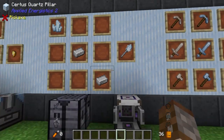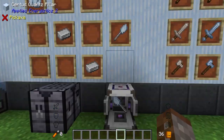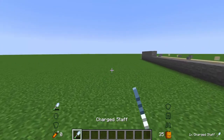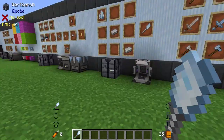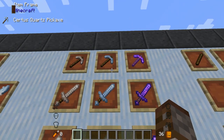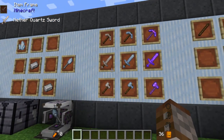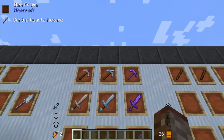Next up we have the Charged Staff, made with two iron ingots and charged certus quartz — essentially a sword. It's a chargeable weapon and every time you hit something it reduces the energy. It doesn't do a lot of damage but it's something good for early game. You can also make nether quartz and certus quartz tools, which don't have anything special — they're roughly equivalent to iron, giving six damage on certus quartz with reasonable speed.